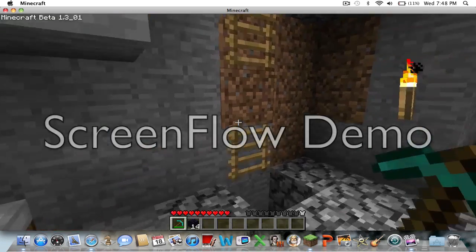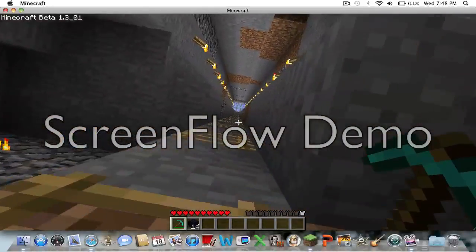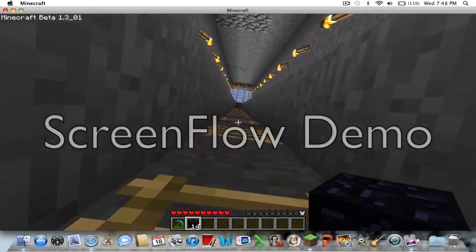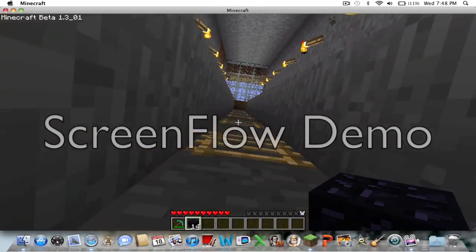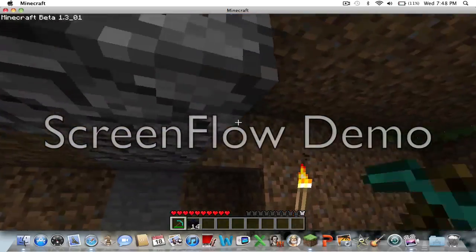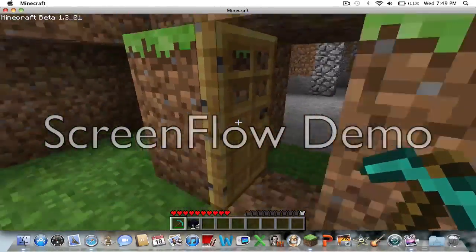So we're going to find a place to put our portal to hell. And since it's nighttime, this is going to be perfect. Look at that purpleness. Now we're going all the way back up to the surface. One other thing you can do — instead of making it so you have to jump into the portal, you can make it right at ground level. I'll show you how to do that with my diamond pickaxe. Oh, I got some grass growing in my house — kind of weird.